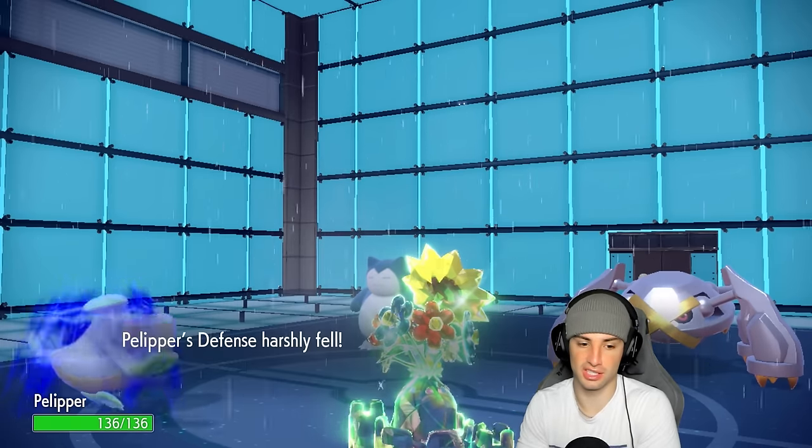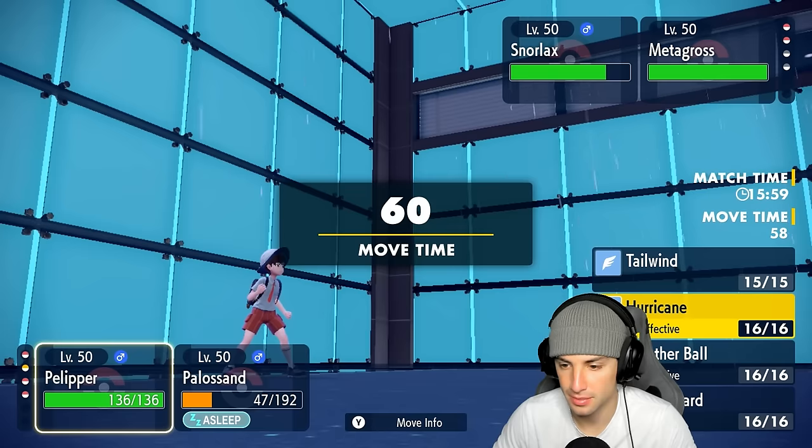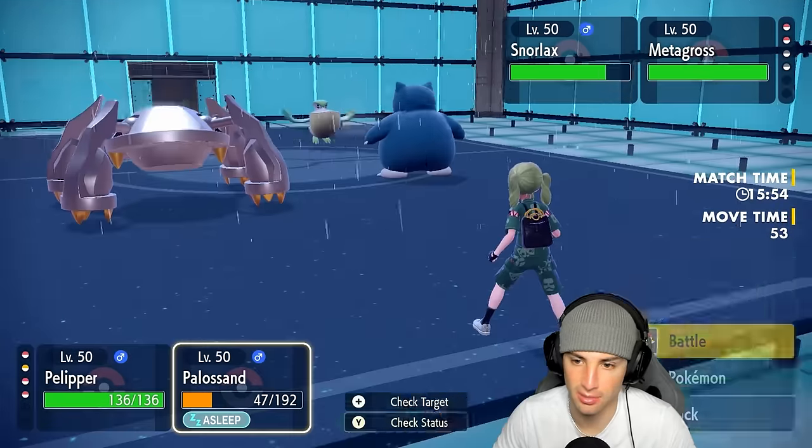He goes for a Screech — what is going on, you're lowering my defense? Is this what this Snorlax is here for, just to pester and be annoying? We're just going to drop a Weather Ball and attack the Metagross slot.